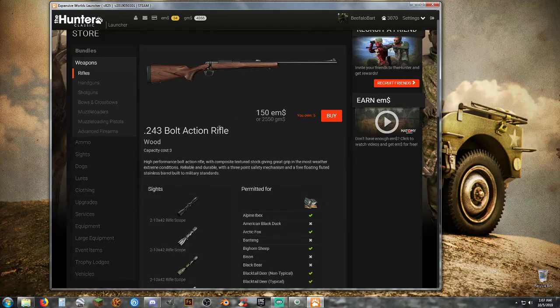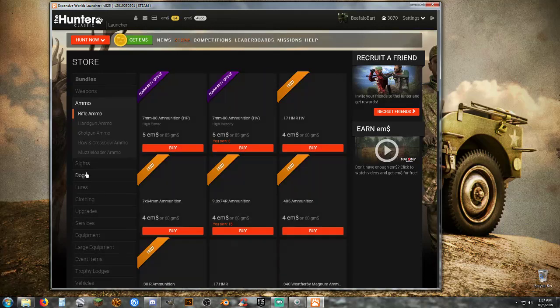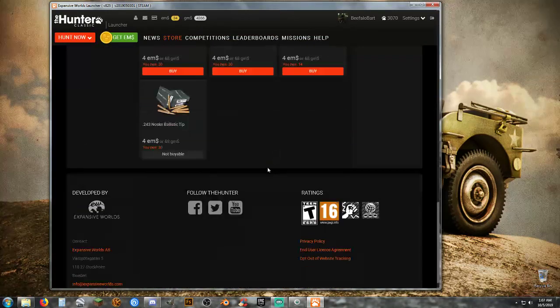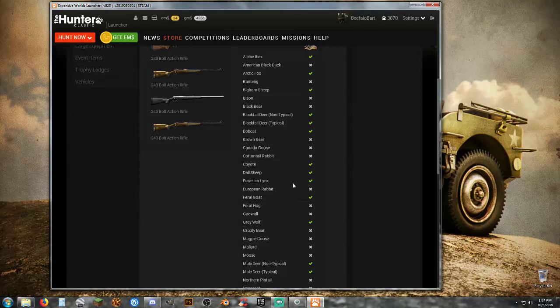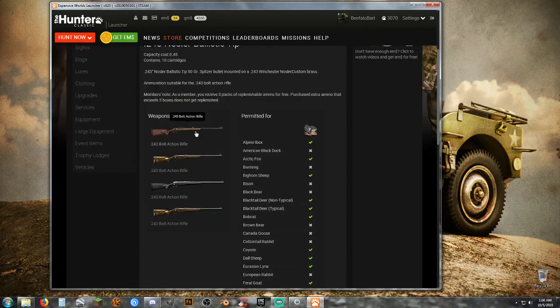Another way to find out this information is to go to ammo instead of under weapons. You know your ammo is .243 — click on the ammo and it's going to tell you the same information right here, what you can and cannot shoot with it, and what other rifles it'll be suitable in.